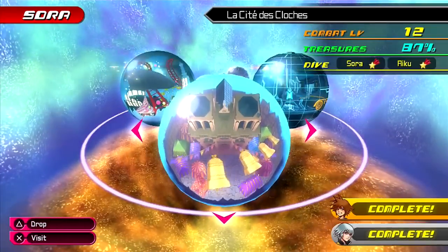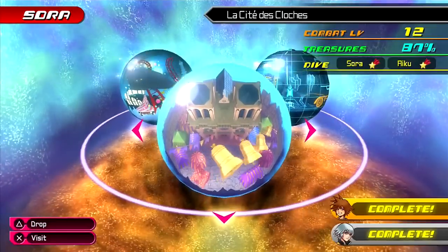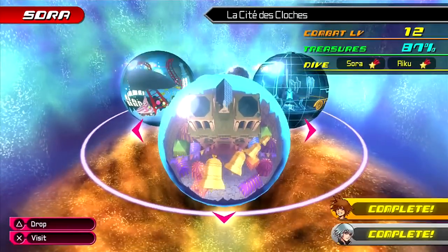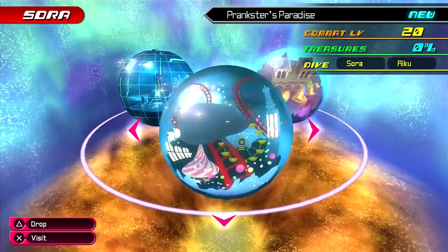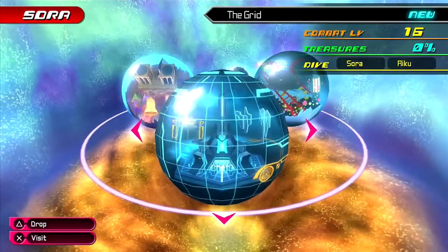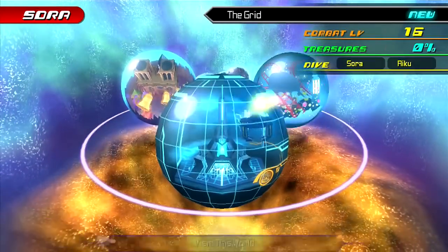Alright everyone, we are back now with more of Dream Drop Distance HD. We've completed La Cite de Sklox with Sora and Riku. Now we move on to the Grid. Looks like the combat levels increased, probably because I did a little bit of extra training. But whatever, we're gonna be moving on to the Grid with Sora.